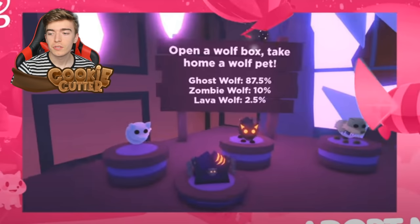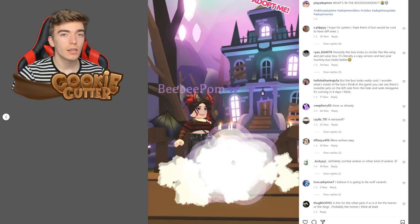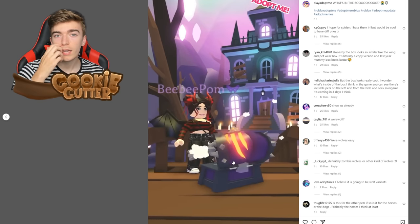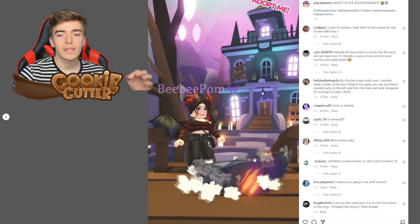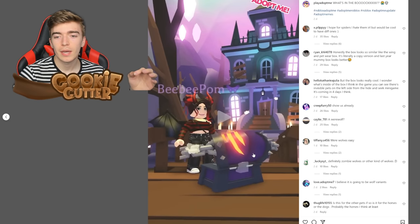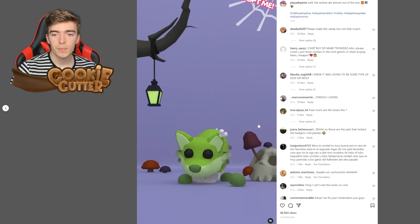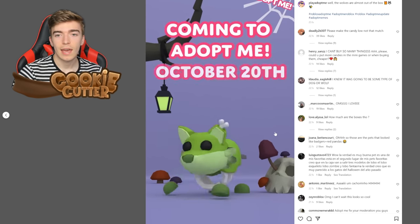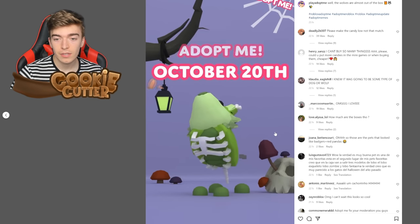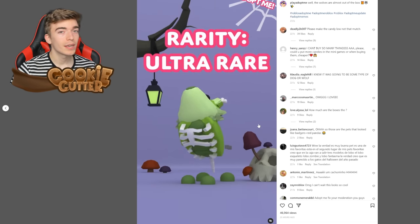Adopt Me didn't really reveal too much. Let's watch someone open it. The box itself is actually colored like the Lava Wolf, which is kind of interesting — it's glowing with lava. If we pause it at the correct time you can see this little bit is a wolf, which is cool. They confirmed this is the Zombie Wolf, and we've got a pretty cool animation of it. The fact that this one is an ultra rare kind of confirms that the Lava Wolf is going to be legendary.